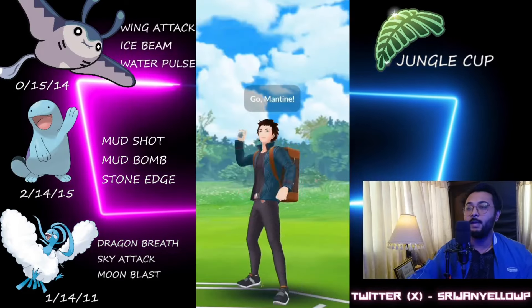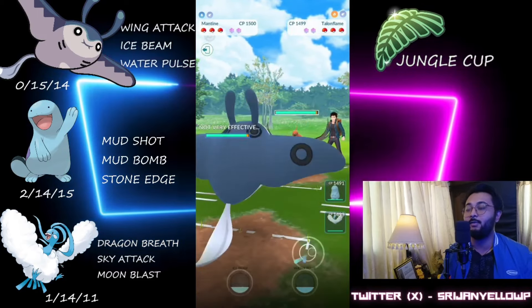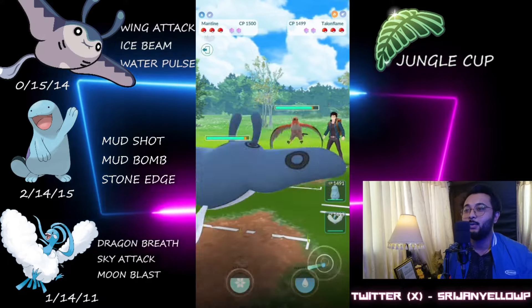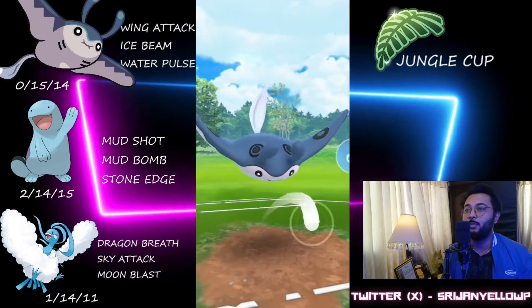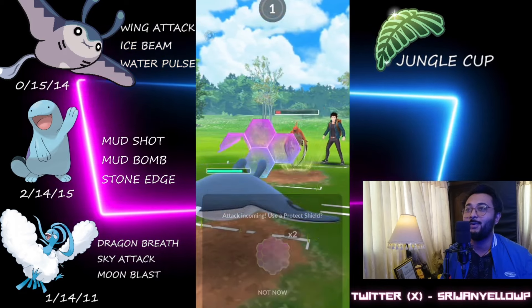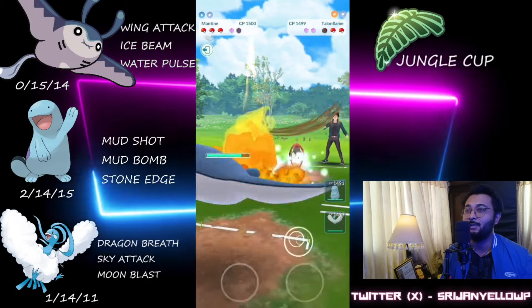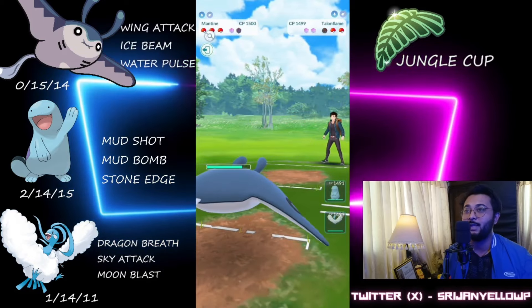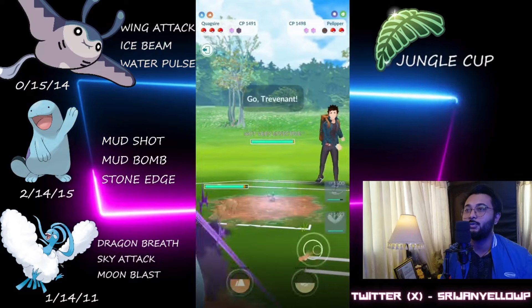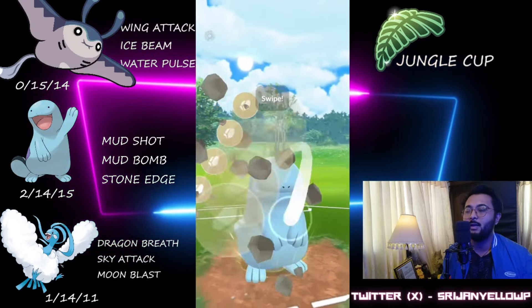Moving on to the battles — this is a very positive lead for us: Mantine against Talonflame, and they're not swapping out. I throw the Water Pulse as soon as I get there. They didn't shield, so I was guessing they were trying to throw the Brave Bird and then bail. I guessed it correctly — that was the Brave Bird and we take them out, but we had to invest one shield.